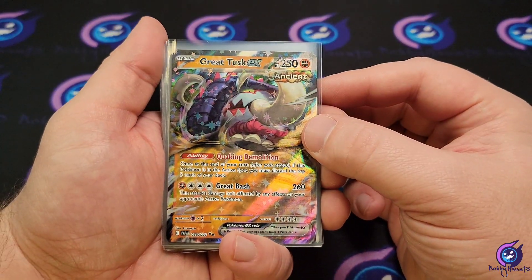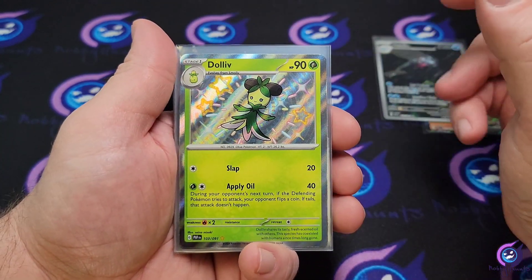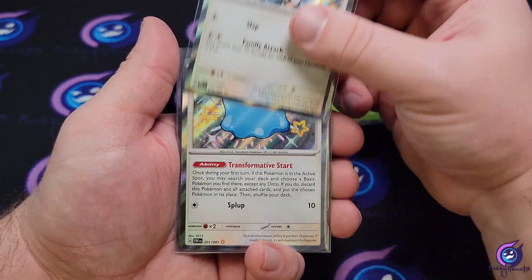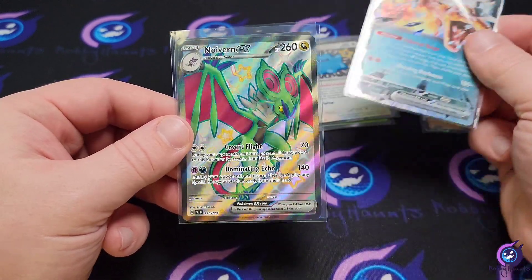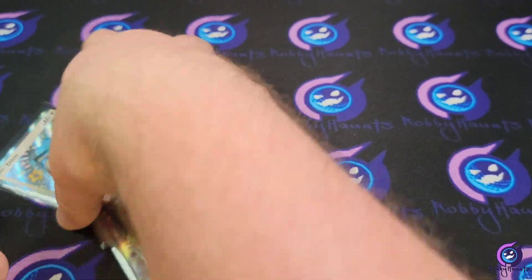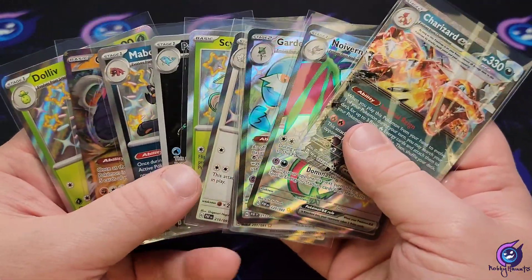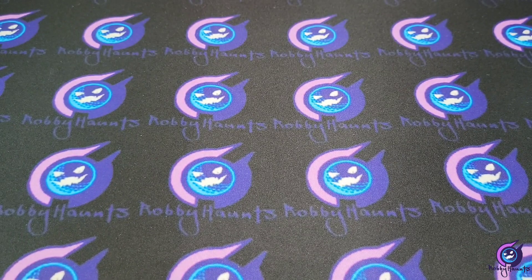With that Palafin illustration rare — that's our only illustration rare we pulled. Baby shinies: we got the Dolliv, Mabosstiff, Scyther, Mousehold, Ditto. And then we got that Charizard Terastal EX, and full art shinies: we got that Noivern EX and the Gardevoir EX. Like I said, I'd say that's pretty solid — let me know down below. I'm not upset with that. I'm hoping the other six are just as loaded and at least has a Special Illustration Rare. Take care of yourselves, I'll see you all in the next one.